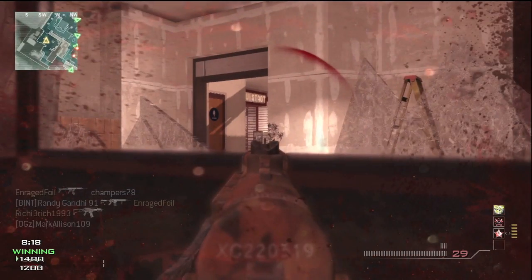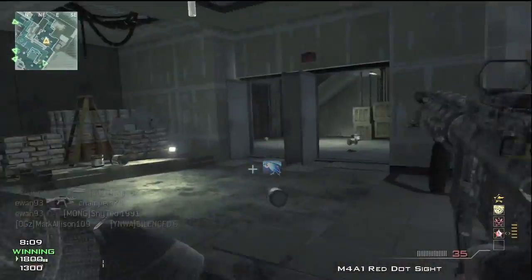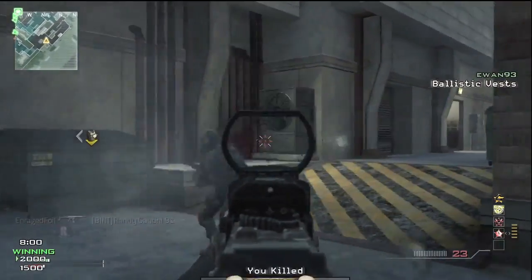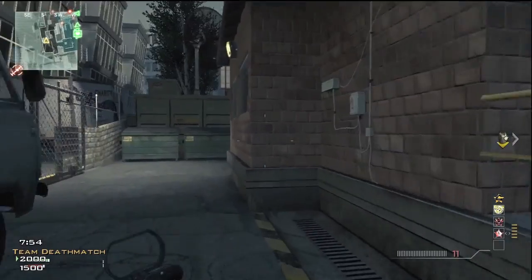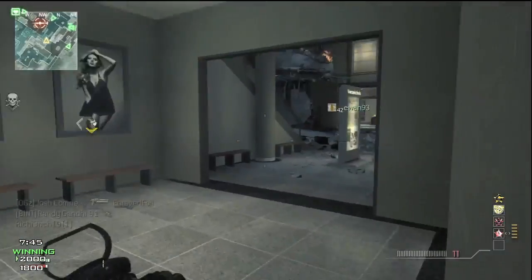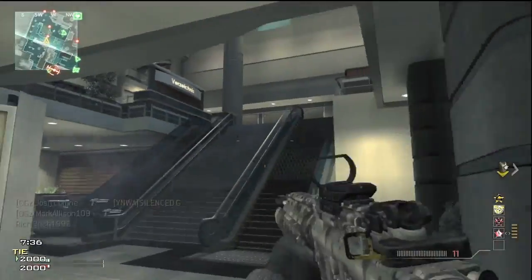Assault is the conventional way of using killstreaks. So three kills gets you the UAV, another kill gets you the Counter UAV or Care Package, five gets you the Predator Missile, and at 18 you get the Juggernaut. It's also based on pointstreaks, so you can get two kills and a flag cap and that counts as a three-point streak, which is another great addition.